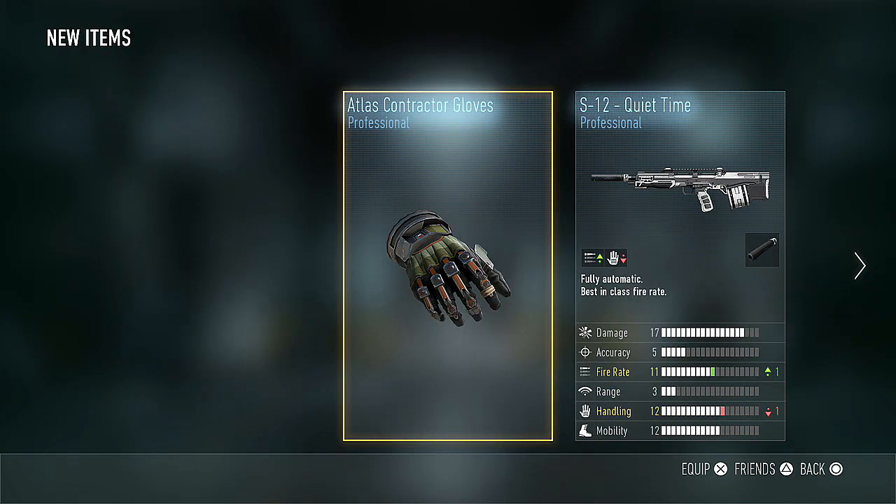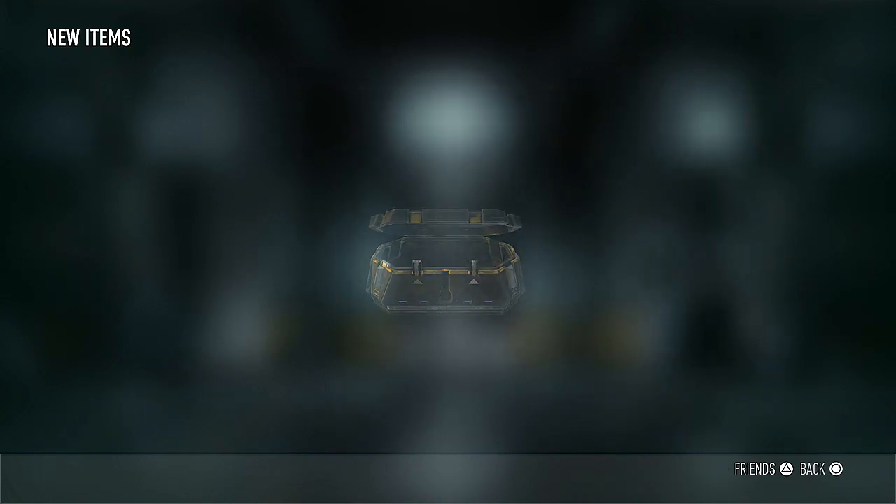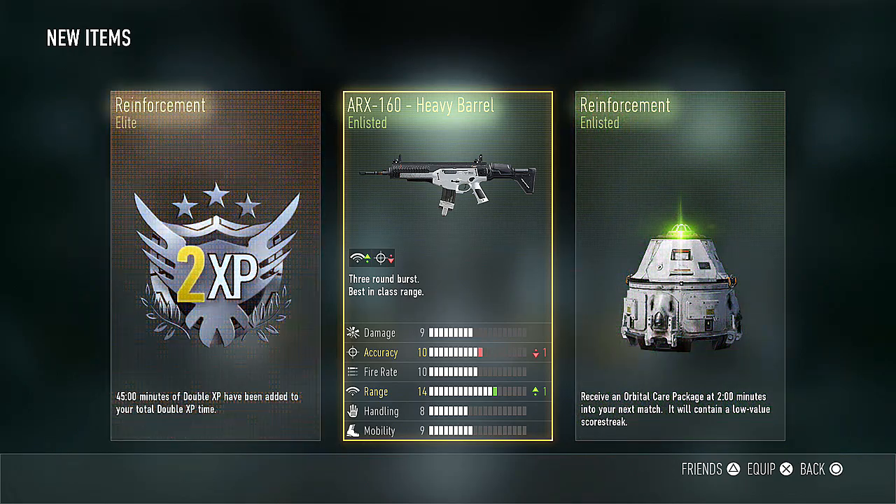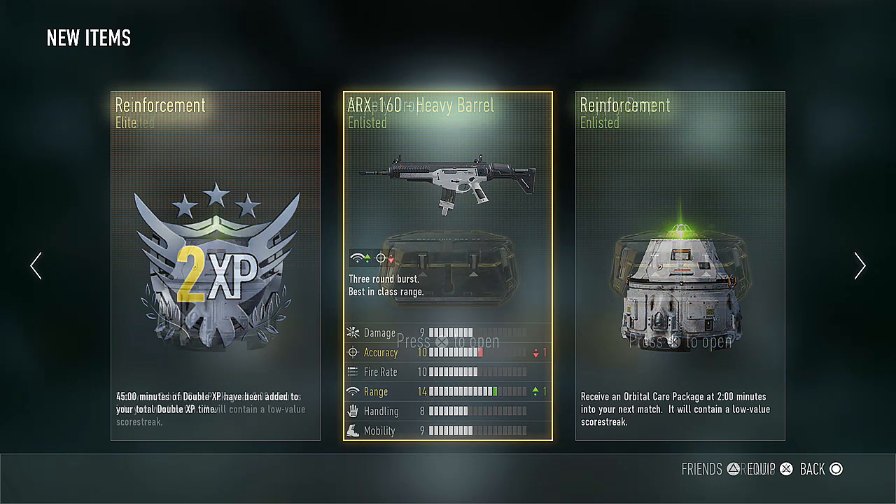Let's open up our final supply drop of the set and get some Atlas Contractor Gloves. That was kind of anticlimactic. We'll sell a bunch of this stuff. Next we have the ARX Heavy Barrel, an overall crap package, and some double XP — 45 minutes, I like that. And what seems like a decent ARX variant upping the range. I always look for damage, fire rate, and range — those are very easily quantifiable values that always seem to help out. So that seems okay, but nothing too amazing.